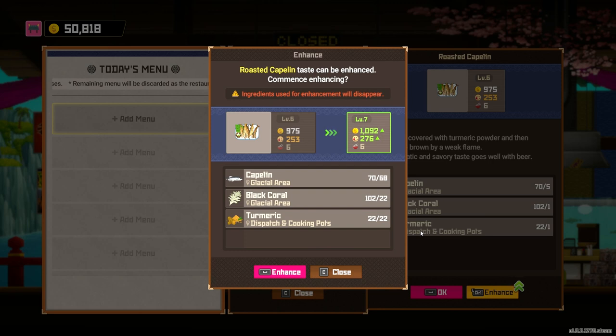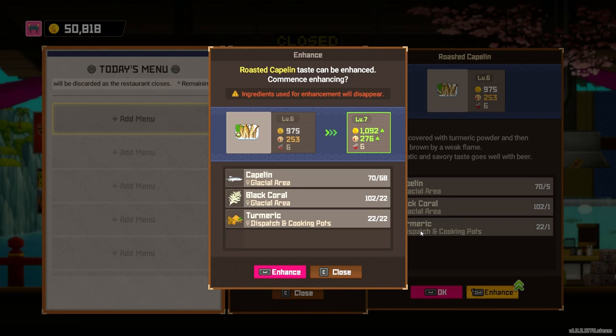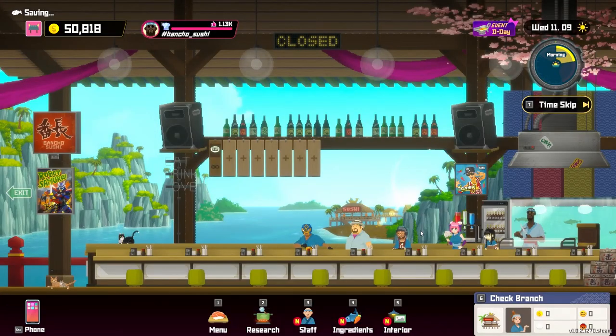We could do one more to get up to a thousand, but if we do that it's going to use all of the turmeric we've got, and that means we won't be able to sell it. So we don't want to do that. As it is, we can do 14 servings, so we'll just split all the ingredients — the branch can do half of those and we can do half.